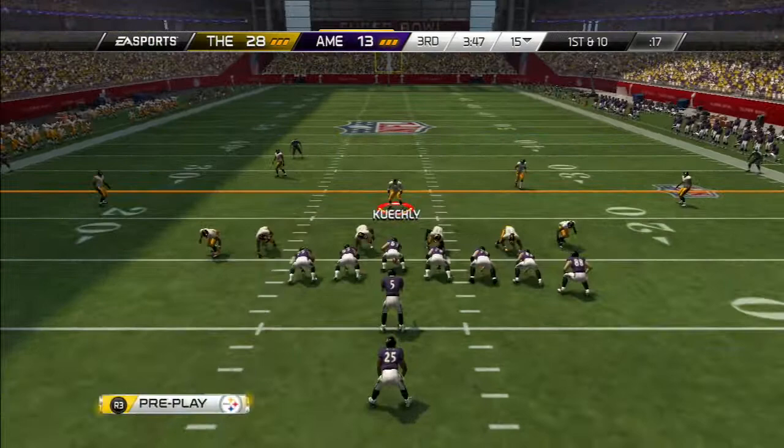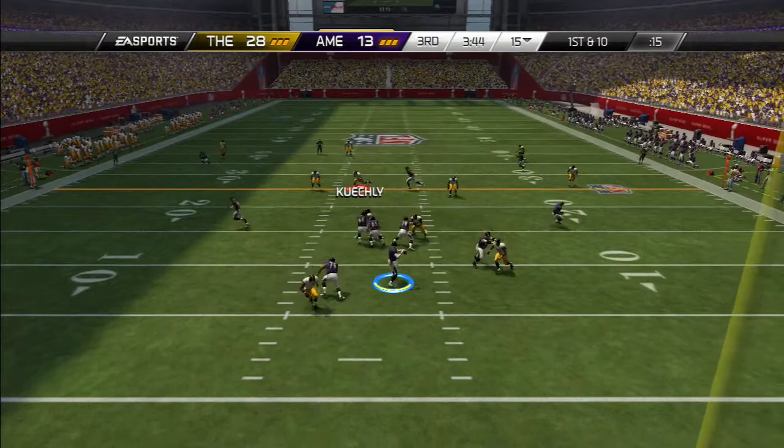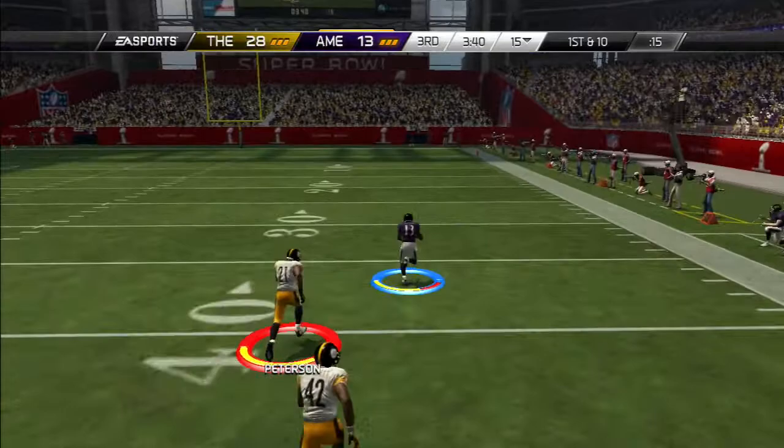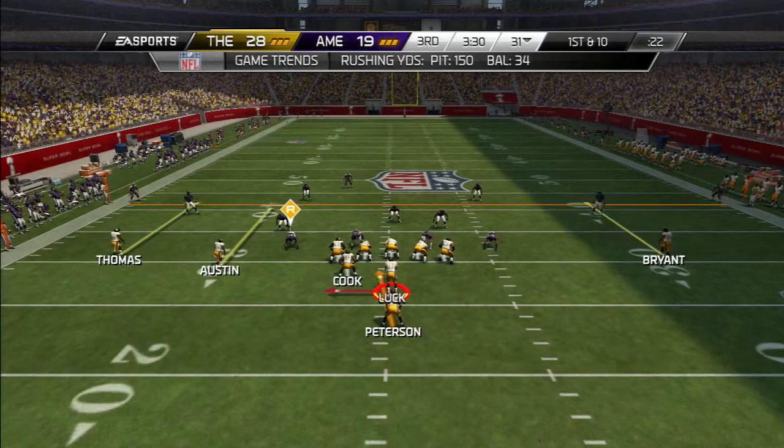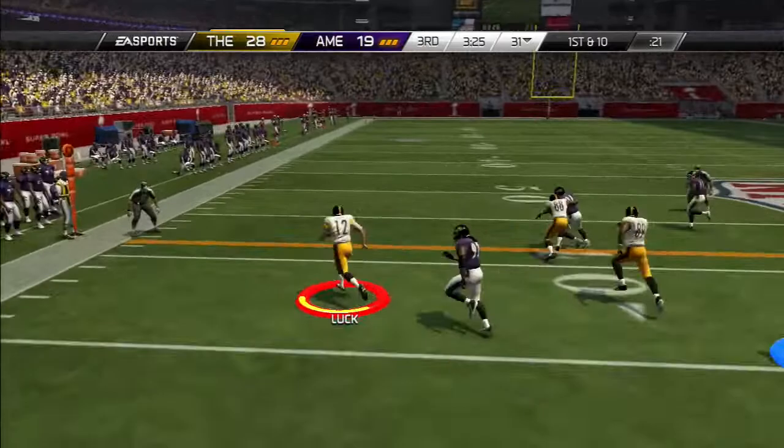After the kickoff return, my opponent has to get back on offense. First and ten — Flacco's looking. Peterson was not in the right position, thought he had position to make the pick, as Flacco hooks up with T.Y. Hilton. That is the quick score my opponent needed to get right back into this ball game. He goes for two again and does not get it. So the lead is at 11.